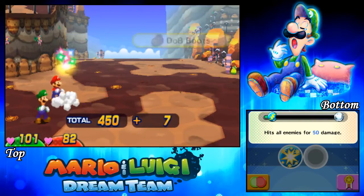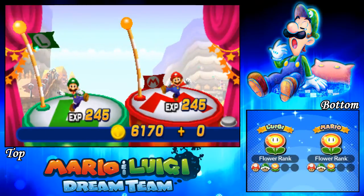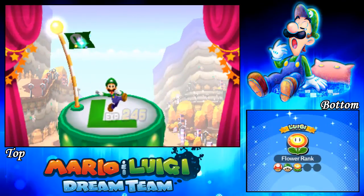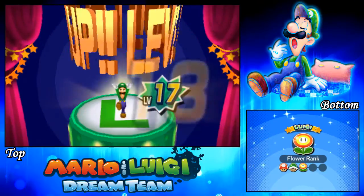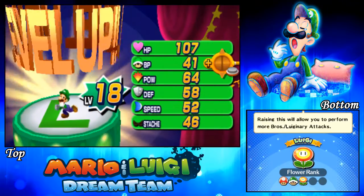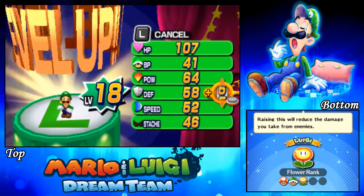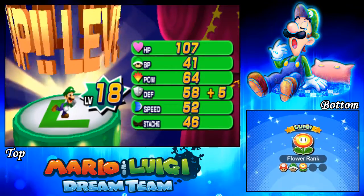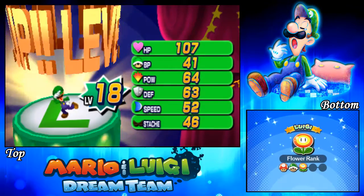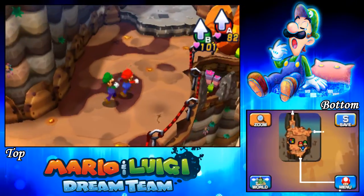At least I got a new item, which is the DOB boots - similar to the DOB hammer. The enemy in the background was the one I wanted to battle, but hopefully we'll get it later on. Anywho, Luigi is now level 18 - plus 6 on HP, look at that, 107 HP, that's a lot. Defense - definitely defense. There we go, plus 5, some extra resistance, can't really hurt.